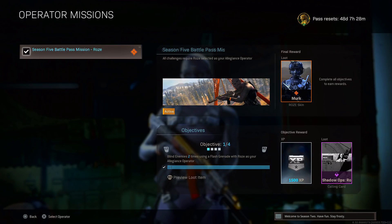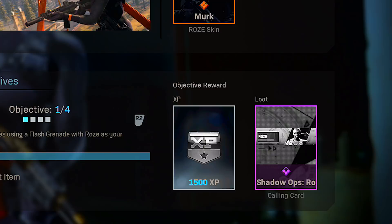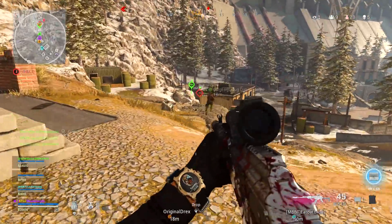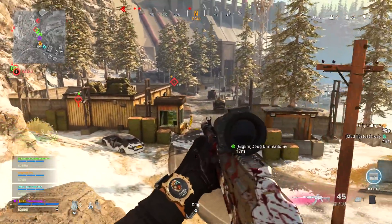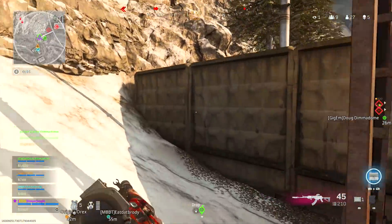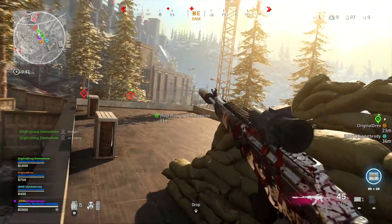Objective 1 has a very simple challenge: blind enemies two times using a Flash Grenade with Rose as your Allegiance Operator. The reward is 1500 XP as well as the Shadow Ops Calling Card. This one is pretty straightforward — head to the Operator section, make sure you have your Rose skin selected and Allegiance as your favorite faction, build a class with two Flash Grenades, go into Shoot the Ship, throw them down, blind two enemies, and you'll complete this objective.